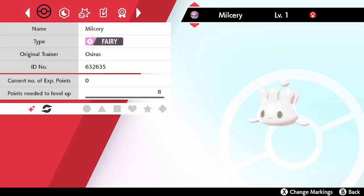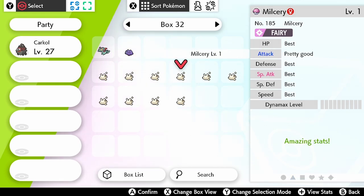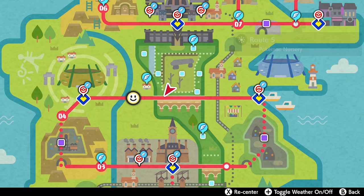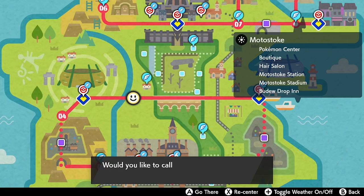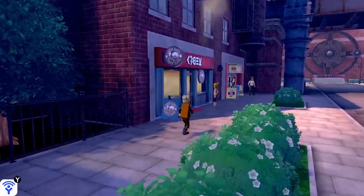I spent a little bit of time making sure I got a bunch of perfectly IV'd Pokémon here to evolve into Alcremie. If you want to check out my perfect IV guide, it's linked in the top right corner. The next step is to get these sweet items — you need to visit one of three cafés within the Galar region. The first one we're going to is Motostoke.